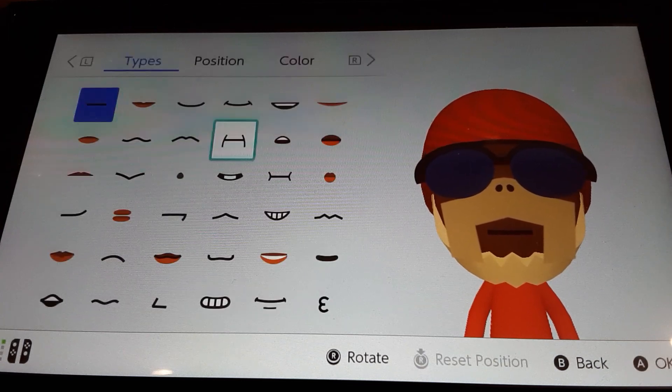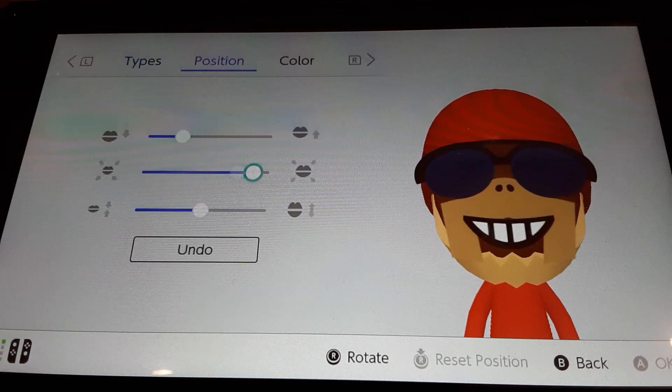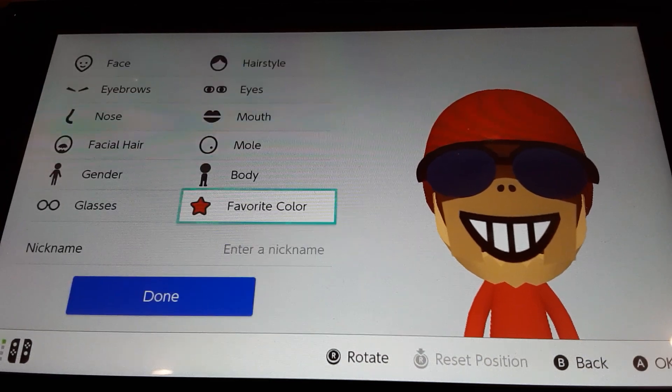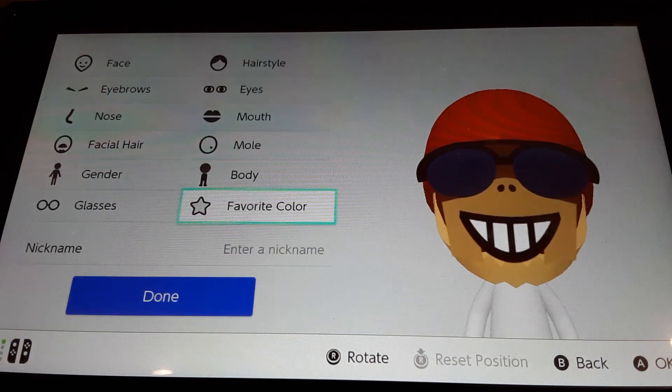For the mouth, choose this mouth right here. Make it all the way big and all the way like that, and move it down. Make the favorite color white, because he has like a white shirt on.